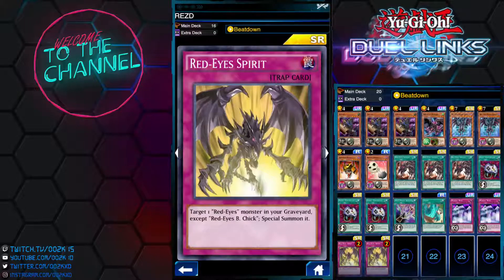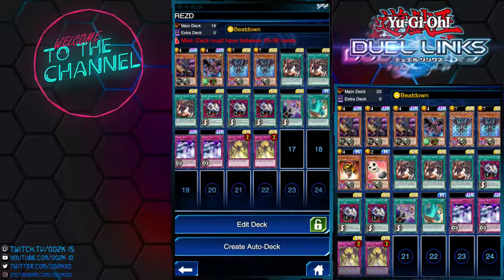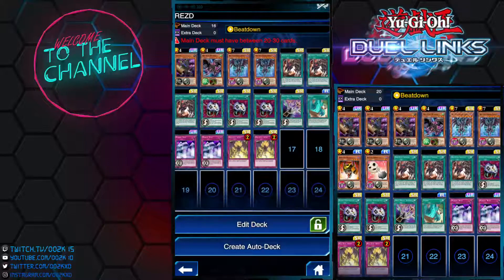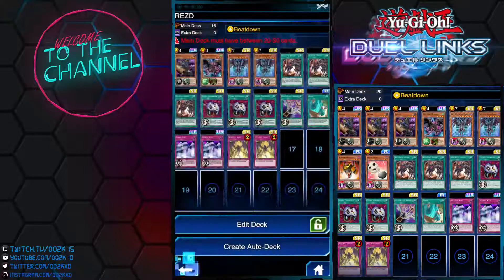Red-Eyes Spirit got nerfed too, so it got hit pretty hard, plus the introduction of Wall of Disruption hurt this deck as well. Still, this deck is pretty consistent — I used this version to get from level 1 to level 12 on my second account. You don't even need the third copy of Red-Eyes Zombie; two is fine since you rarely summon the third one anyway, so it becomes a dead card.